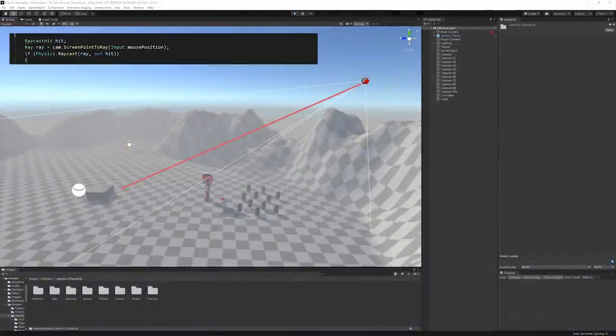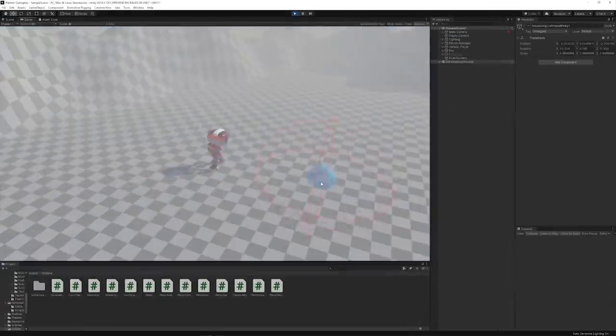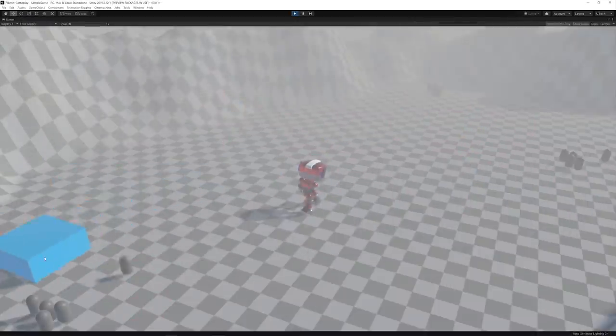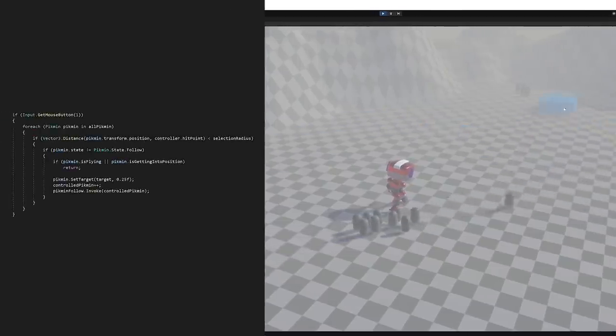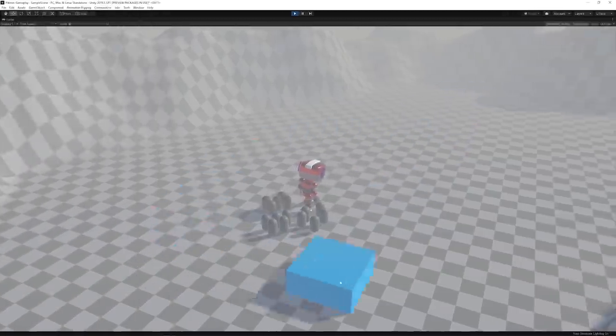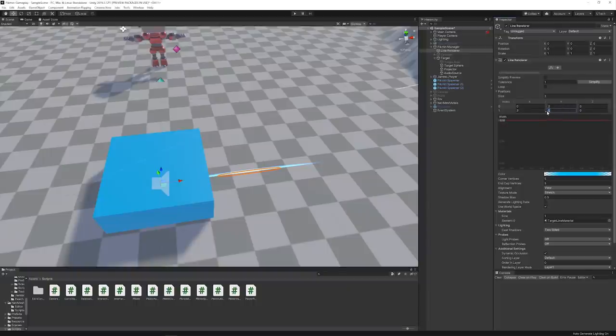Next I needed to interact with all of the Pikmin in the scene. By raycasting from the mouse position to the terrain, we can find out where the player is pointing. So I created a controller that follows the mouse position and checks within an area to find any idle Pikmin. Since I made a manager that keeps track of all the Pikmin in the scene, I can loop through all of them and check for things like distance and state.